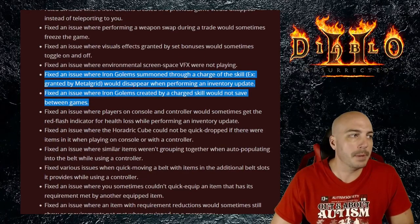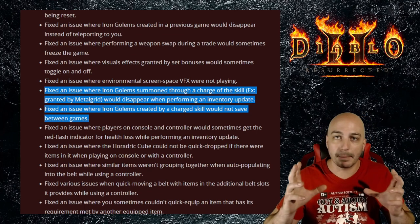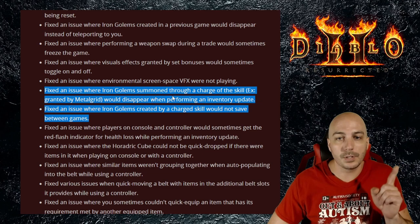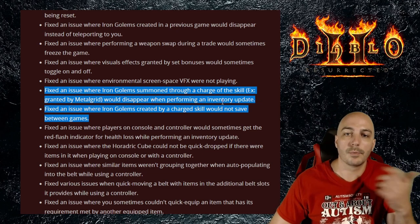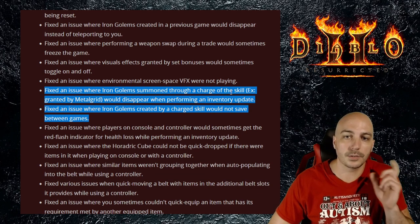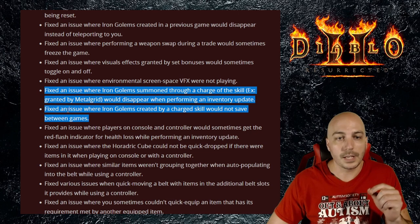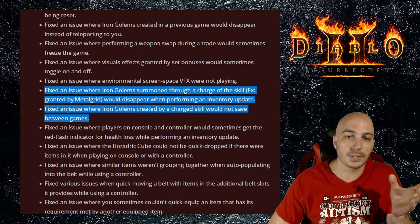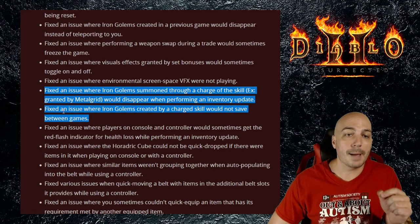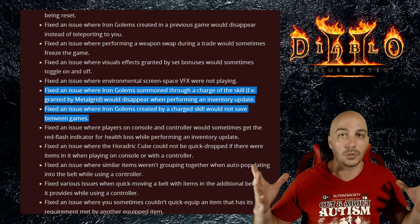Buried a little bit further down is the craziest change in this entire thing. I didn't realize this was a bug — I thought it was a feature — but they fixed an issue where Iron Golem summoned through charge skills would disappear when performing an inventory update. Specifically talking about charges on skills and charges on items, they mention Metal Grid. Just below that they also fix an issue where the Iron Golem would not be saved between games.